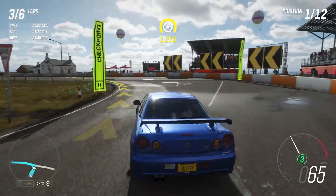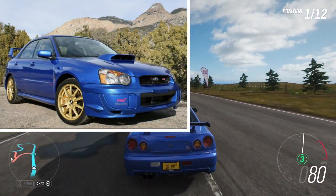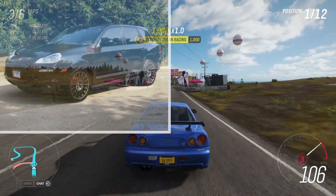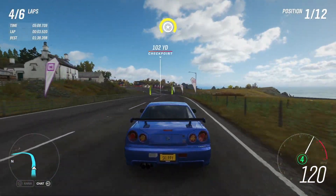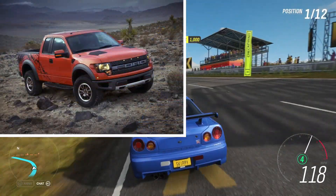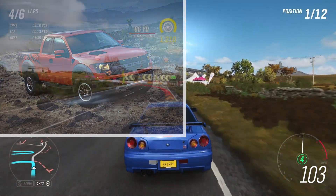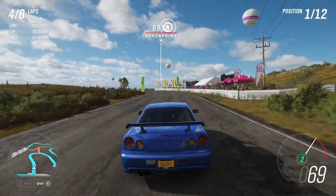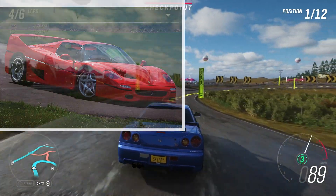For 80% completion of the Spring Festival Playlist, it's going to grab you the very exclusive and very rare Subaru WRX Bug Eye. For completing the trial, there's a wheelspin exclusive Porsche Cayenne — an absolute off-roading beast. For completing the seasonal championships in Spring, you're going to get the Ford Raptor 2011, which I didn't know was in the game until this update — I already have one in my garage. And also the Ferrari F50, quite an expensive car — they're giving that to us for free.